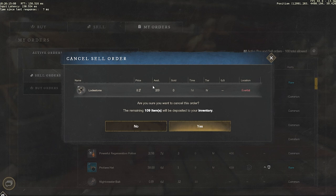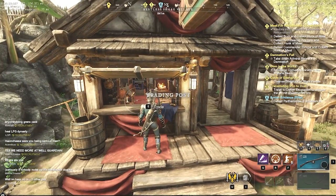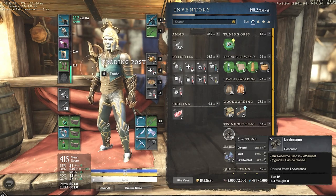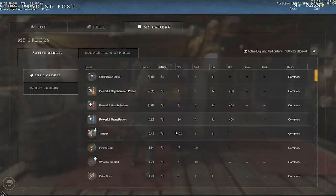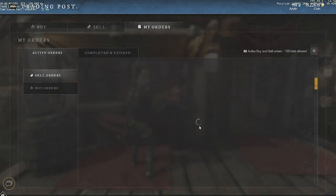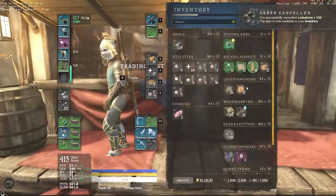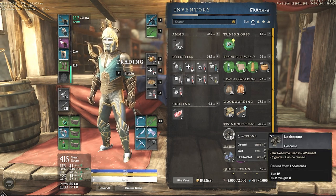I have 109 lodestone on the trading post and originally about 400 lodestone in my backpack. I go back to the trading post, find my lodestone sell order, and cancel it. Once I return to my bag, the lodestone are transported for free into my inventory — moved from Everfall to Restless Shores.